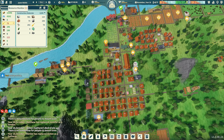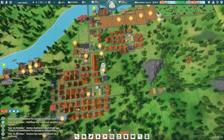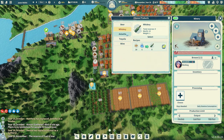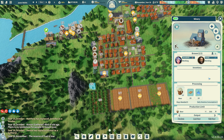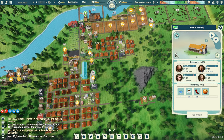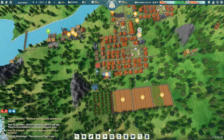Alrighty guys, we're going to end it there. We got a lot of expanding done — we got the mine finally up, we have a winery going. Oats and water makes beer, so we can make whiskey or beer — let's just do the beer. Get two people doing that. We're gonna continue expanding, obviously we gotta build more houses — four people still need houses but those got built. Until next time guys, subscribe to the channel, throw some likes on the video, and we'll see you next time.